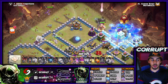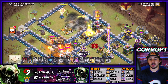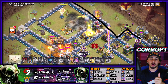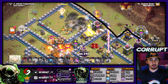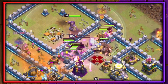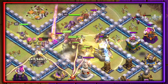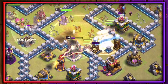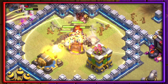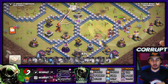Once you've gotten the Town Hall down with the Queen Charge, you want to send your Hybrid in. You create the funnel on each side using the Queen Charge, the Siege Barrack, and the King — this keeps both the Hog Riders and Miners contained. Use the Warden ability early to support the push going into the core. Use Heal spells surgically in the area where a good group of Hogs or Miners need it the most, healing as many as you can.